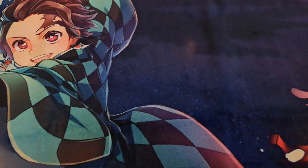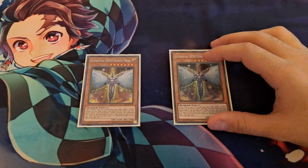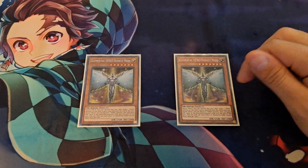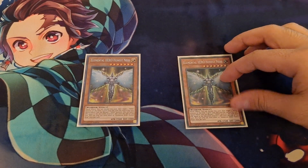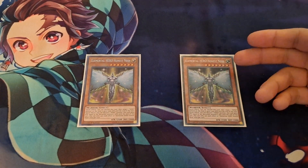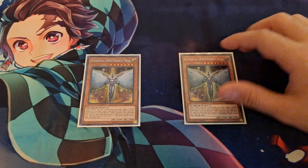Anytime you're able to get into Dark Law consistently, that is really good. I am also running two Elemental Hero Honest Neos to round out the Elemental Hero engine. You want to search him off Isolde's first effect, which allows you to add a Warrior but doesn't let you summon or activate its effects. That's fine because you're not going to summon him on turn one — he is used to buff up your heroes if they're attacked by a 2500 attack monster. You add him off Isolde and then use him the following turn anyway, so you always have consistent access to Honest Neos.